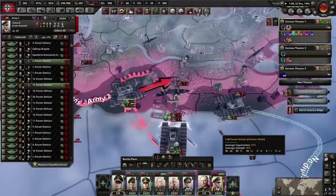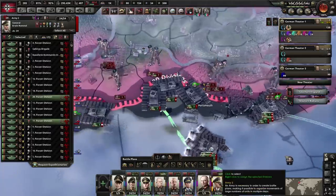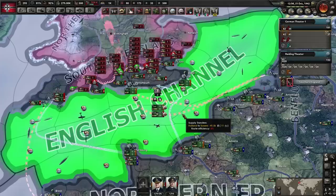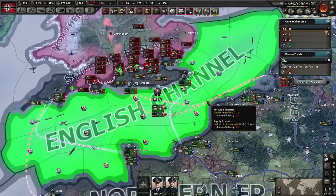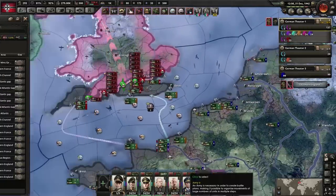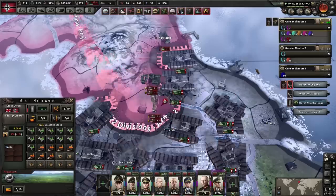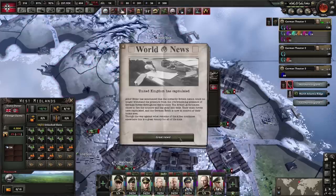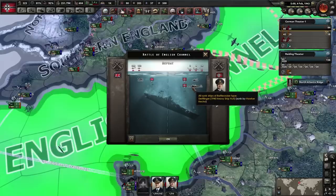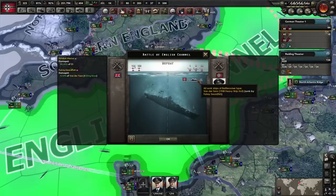We're in — that is simply beautiful. Keeping an eye on supply routes, supply efficiency is very low so we're getting low supply. We need to select the fleet and put them on escort duty.